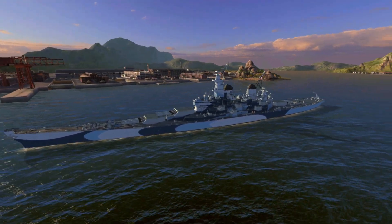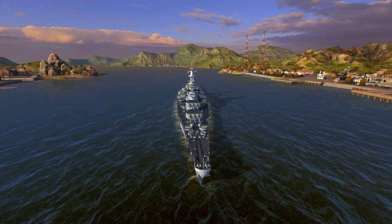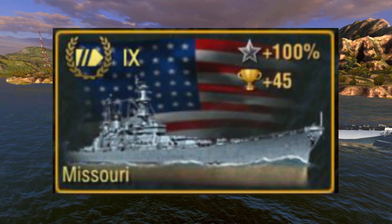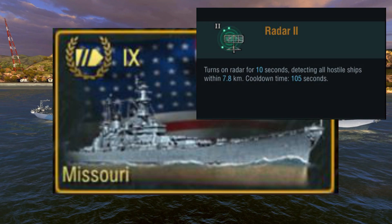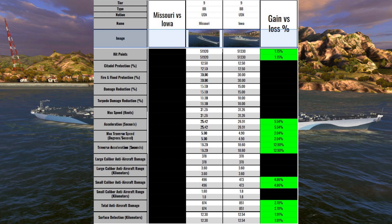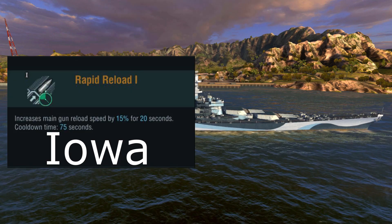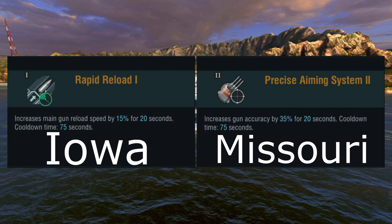In World of Warships Blitz, she resides as the fastest ship of this type. She carries very powerful main battery guns and boasts excellent AA defense and reliable torpedo protection. She is also the first tier 9 premium ship in the game, as well as the first battleship — and first ship — to have radar. In comparison to her non-premium sister ship Iowa, she has a slight increase of HP, mobility, AA, and stealth. She trades rapid reload for precise aim with better dispersion, making her a great contender in skirmish matches.